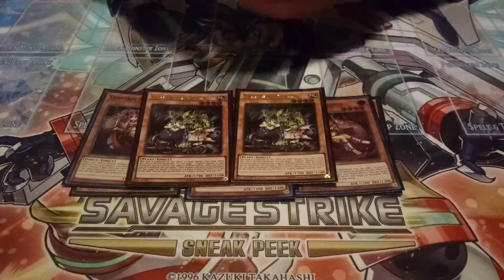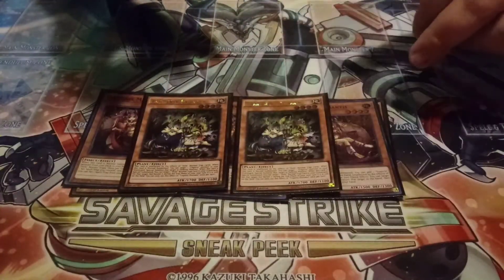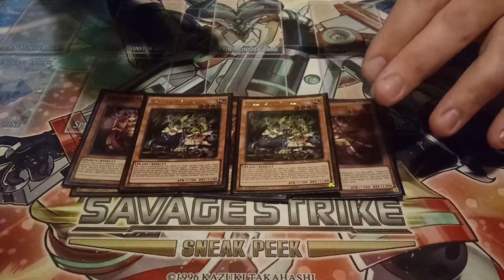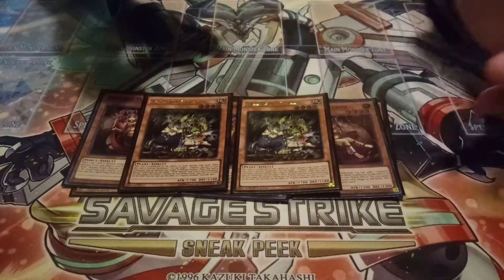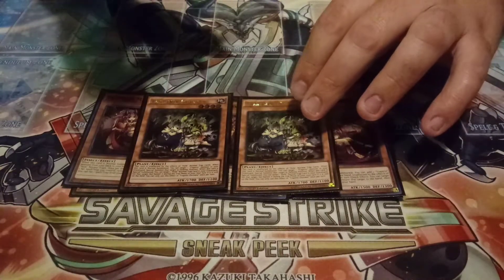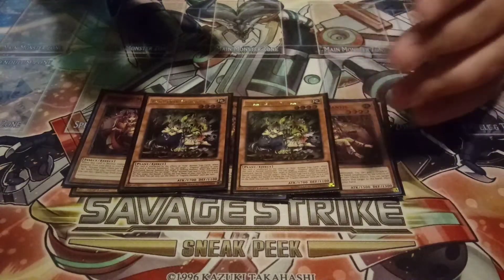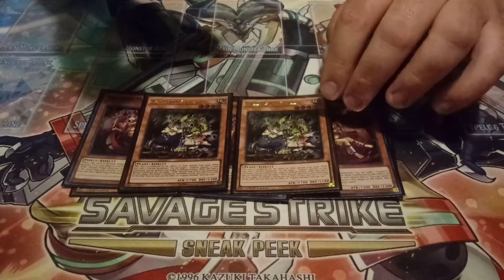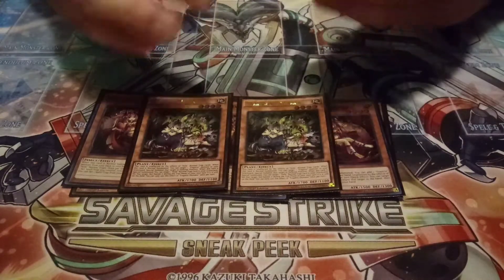I did cut Diana down to two. I was playing it at three in my last builds. The reason I cut it is that Calaris kind of does what Diana does with the special summon effect. You honestly don't want to see her going first on your first turn, because you're not going to have a Trap Trick in the grave to special summon. That's why I cut her down to two — she's something you want to see on turn two essentially.